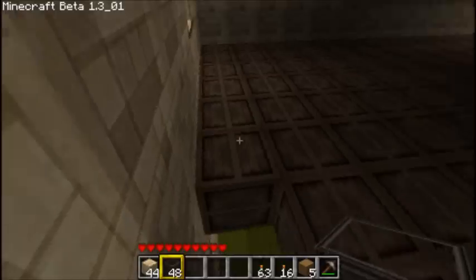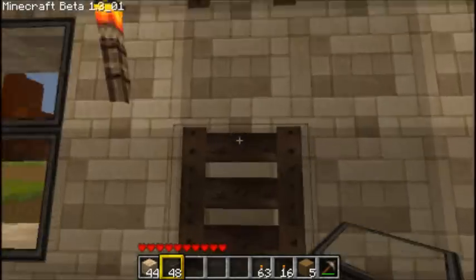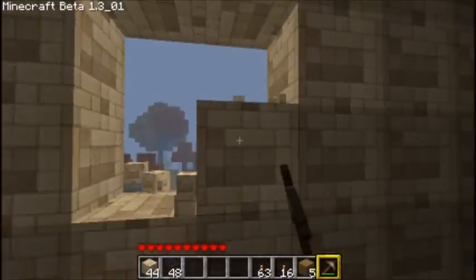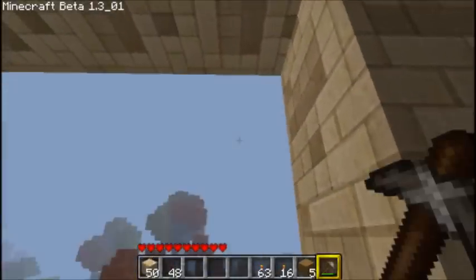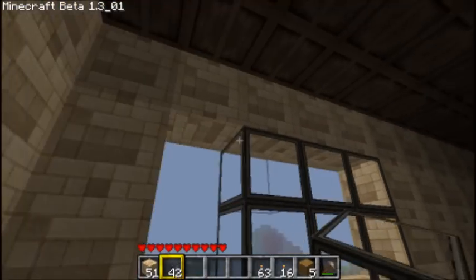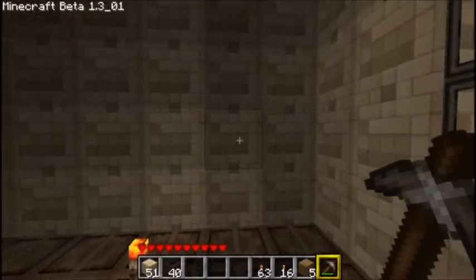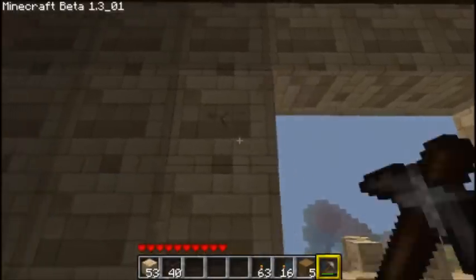And then we need to do the front. I know they're 4 and 4. This is the front, right? I sure hope so. Oh my god, I'm going to kill myself if this isn't the front of the house. Thank god — I would have laughed and cried at the same time. 1, 2, 3, 4. Don't want to waste sandstone — very valuable. It's done pretty good, this video, without lag.